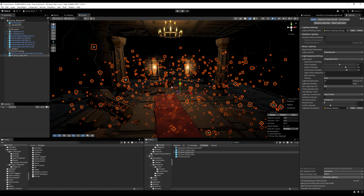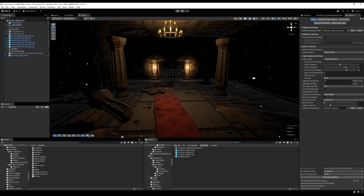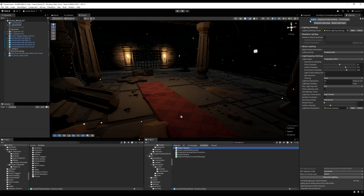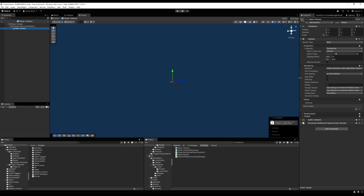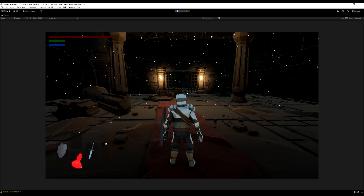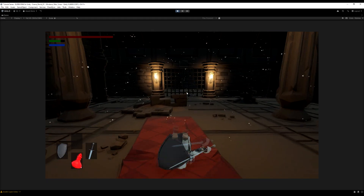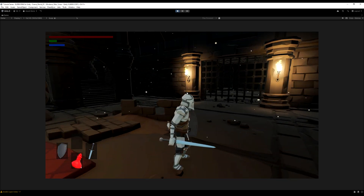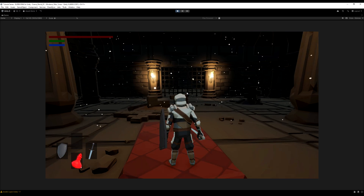Now we have some lighting, post-processing, a couple of effects, and some set dressing. Make sure your post-processing box is ticked on the camera, otherwise you won't see it in-game. When I go into the scene it looks pretty cool, but my player is very bright for some reason. This is because the player is a real-time object — baked lighting can't apply to it since it wasn't there at the time of the bake. So how do we deal with that?